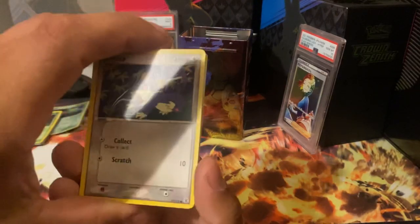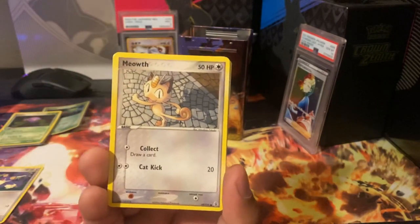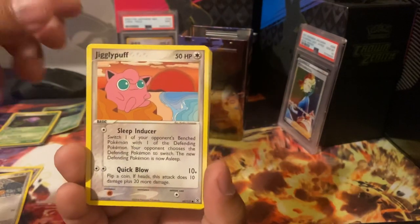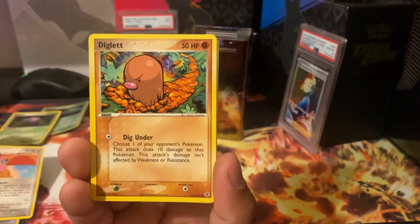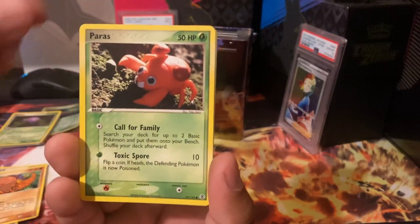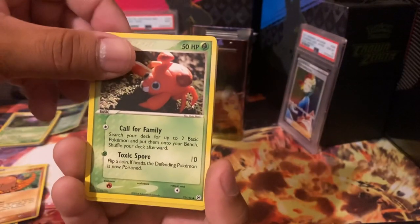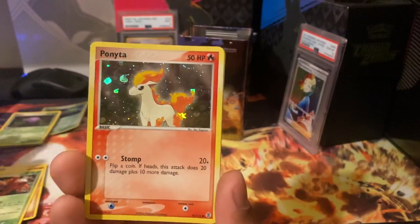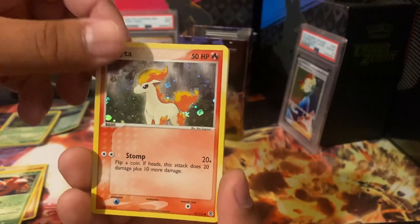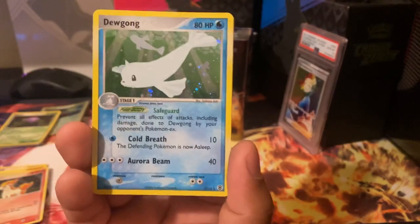Starting off... Rattata. Meowth. Jigglypuff. Diglett. We got the Paras with the crazy clay artwork. We got the Ponyta reverse — starting with some fire in the reverse. Show me some kind of EX holo. We got the Dewgong holographic.